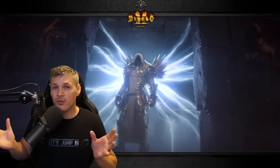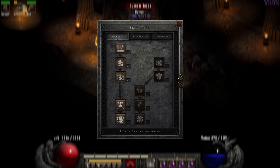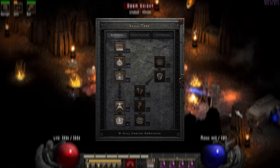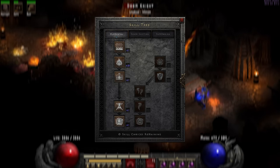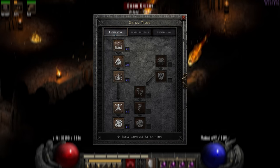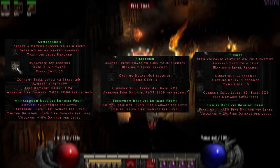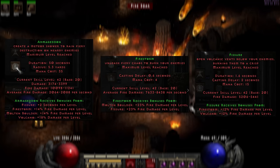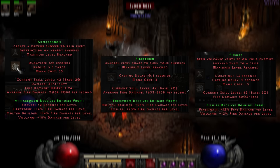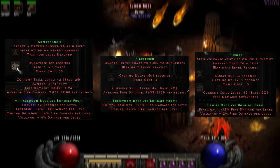As far as the skill tree goes, starting with the elemental skill tree, it's very straightforward - just take a straight shot from Firestorm all the way down to Armageddon. Put 20 hard points into Firestorm, 20 into Molten Boulder, 20 into Volcano, and 20 into Armageddon. This setup has over 11,000 Armageddon damage, five and a half thousand Fissure damage, and 8,000 fire damage per second with Firestorm - very solid damage compared to a typical traditional Wind Druid.